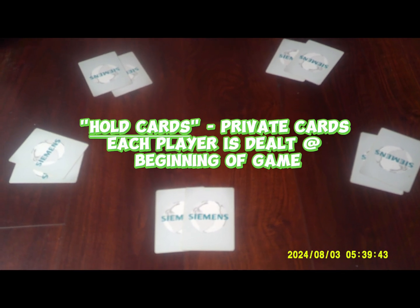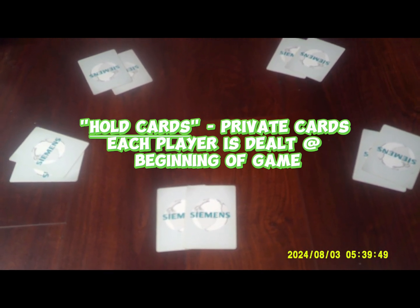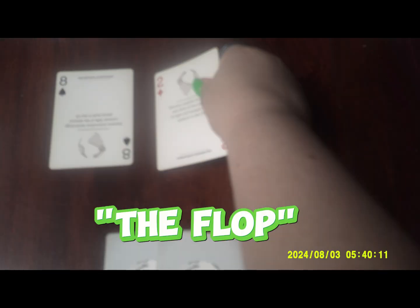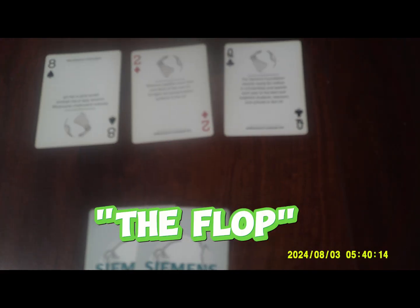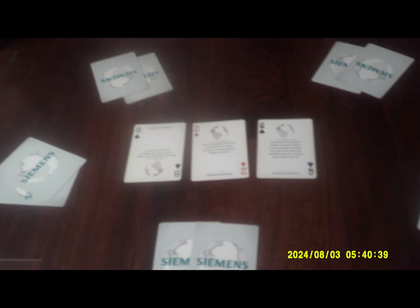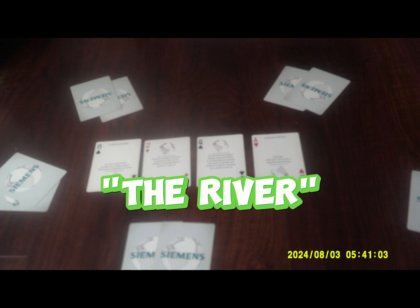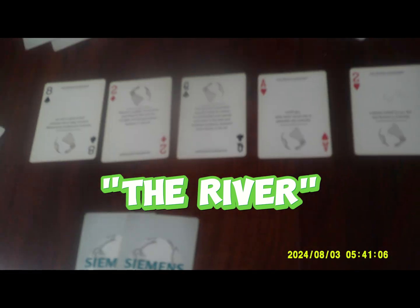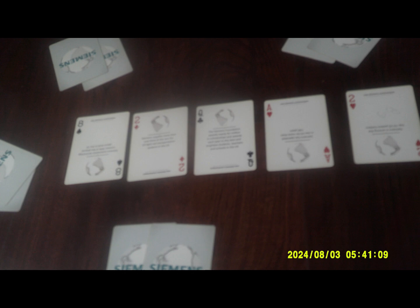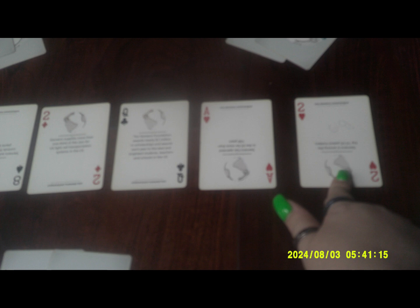When the cards are first dealt, everybody gets two cards. Typically there are about five people, so I'll use that for this video. Next we get to the flop — the dealer puts out the first three cards for everyone to see, and then it goes around with betting. The fourth card is known as the turn card, and the fifth card is known as the river. So: first three is the flop, fourth is the turn, and fifth is the river.